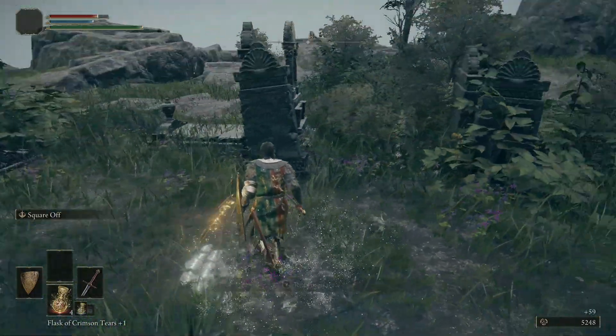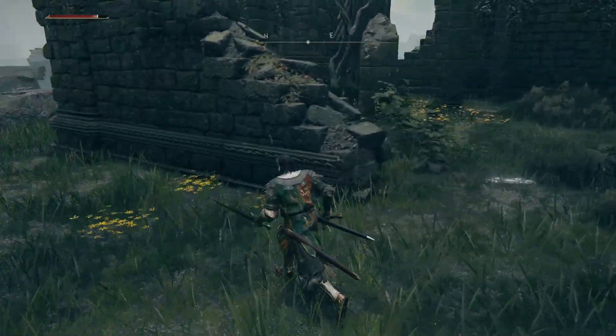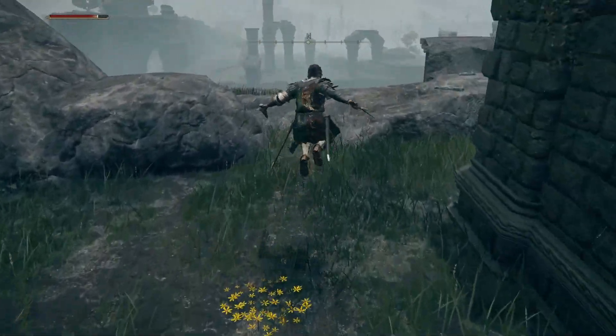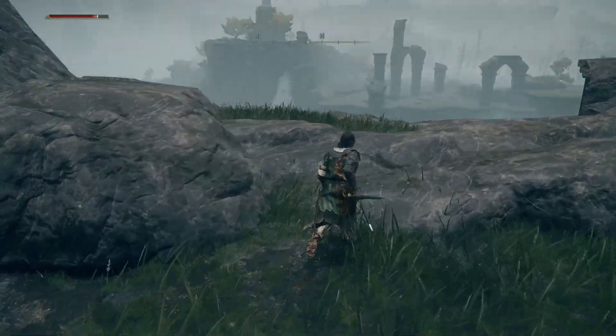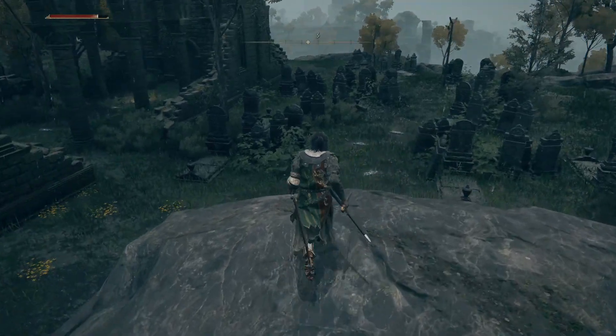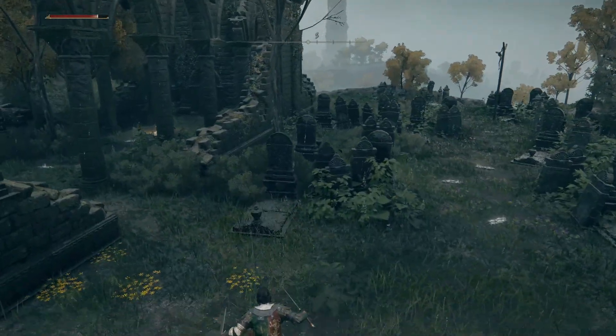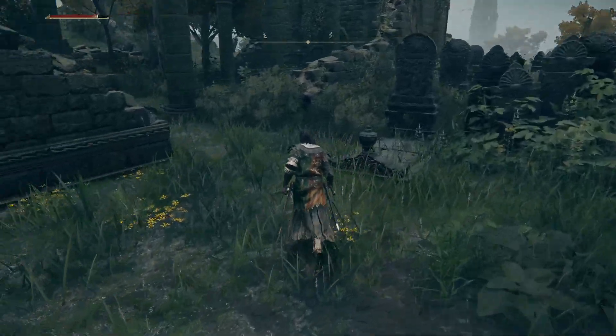Curved swords are really good because when you do their jump animation, it's not just two swings — it's a double cross, so you get like four hits in one go. It's amazing for blood, poison, frost, whatever buildup you want to do. Really nice indeed, but it's not a common drop — you need a lot of patience to farm it.